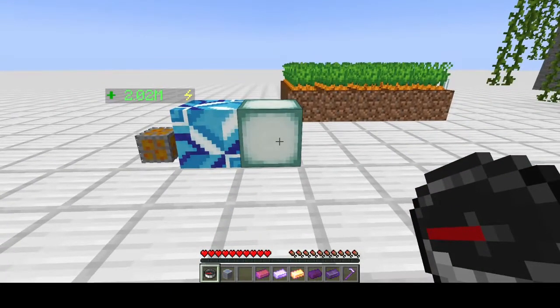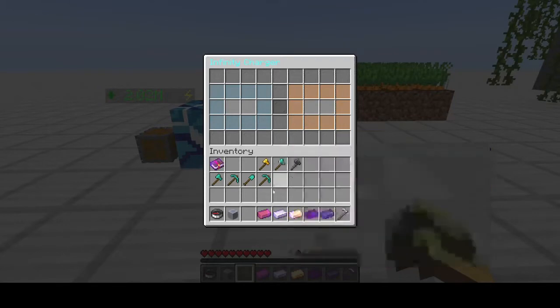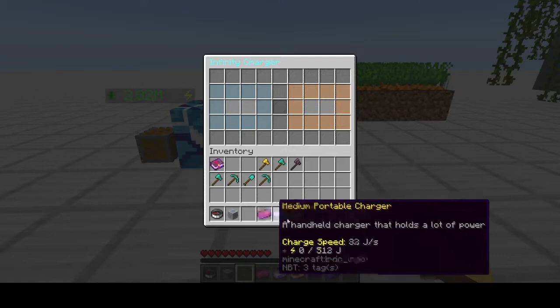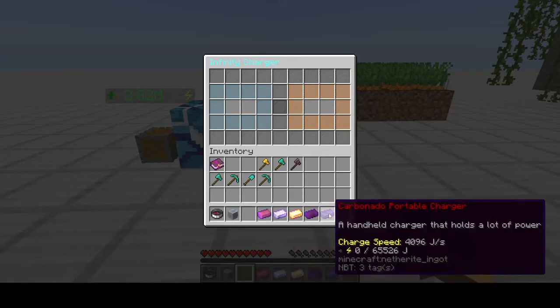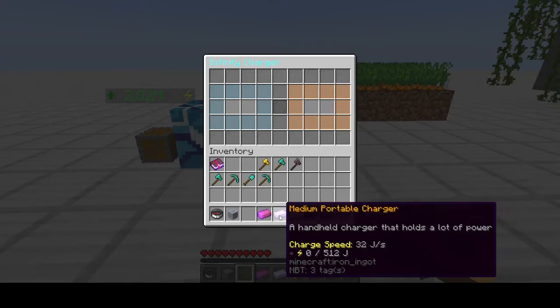To begin with we have an infinity charger. They start in a range of 120 joule capacity charging at 8 joules per second, all the way up to a capacity of 65,000 joules charging at 4,000 joules per second. As you can see the ranges change as you go up or down.